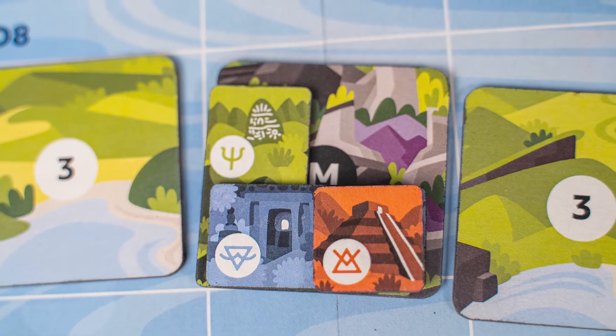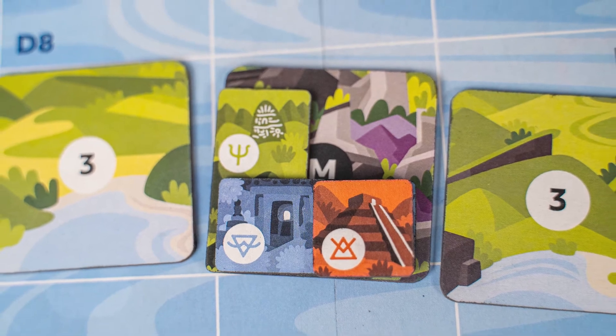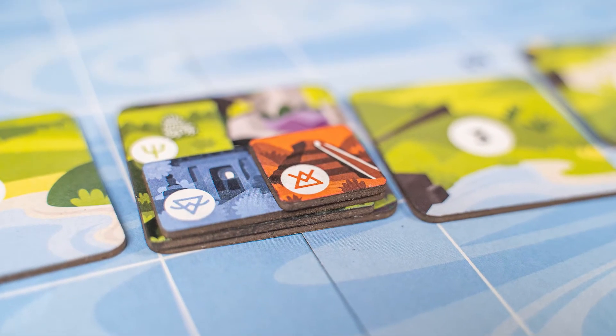So on your turn, you will take actions to gain wisdom to increase your abilities, to shift and manipulate the land to create mountains, to move your followers to these mountains, and then to build sacred sites. Each mountain can hold three sacred sites; however, each player can only build one sacred site per mountain.